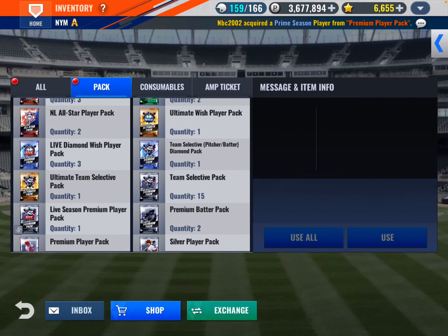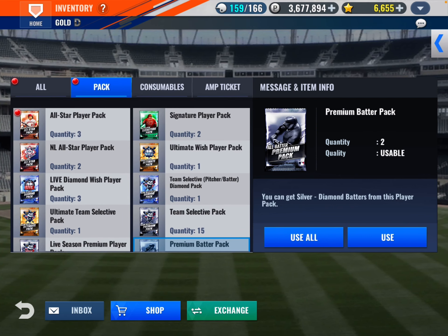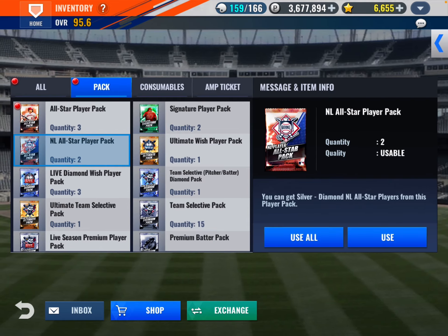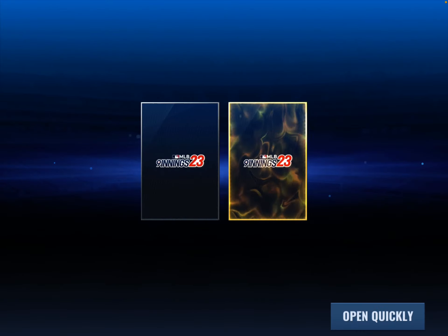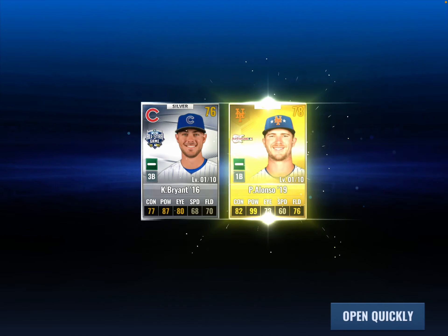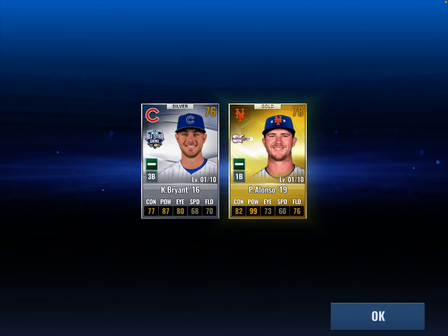Team select — Ultimate Live Diamond Wish, Ultimate Wish. So we got five All-Star Player Packs. Let's open up the National League. Can we get a McNeil? Can we get a DeGrom? Can we get an Alonzo? Yes, we can — we can get Alonzo.